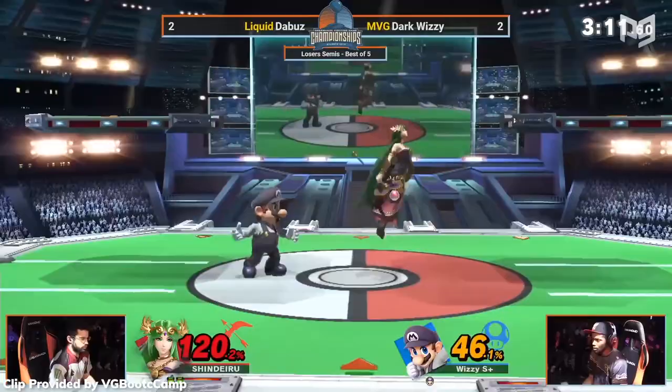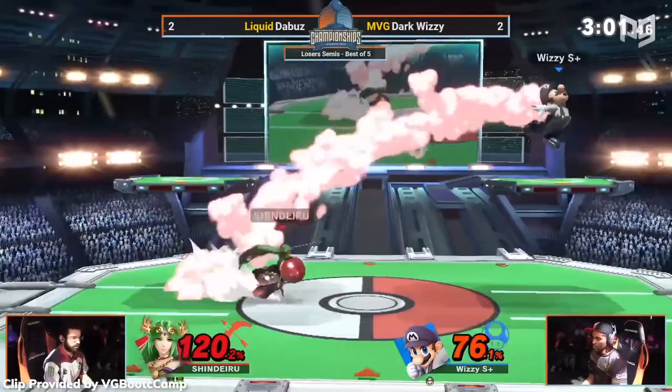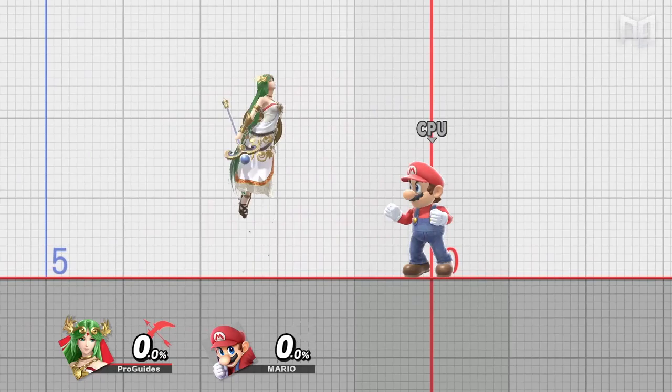Those three invincibility frames are a big part of why DaBuzz's strategy worked — it makes the back air really hard to interrupt. Without those frames, Mario's up smash could hit at the same time and kill Palu. Now let's talk about the frame data around shields, particularly their end lag. In Ultimate, shields have 11 frames of end lag, normally called shield dropping — the time it takes to drop shield. 11 frames is just 11 sixtieths of a second, but in Smash, that's slow.